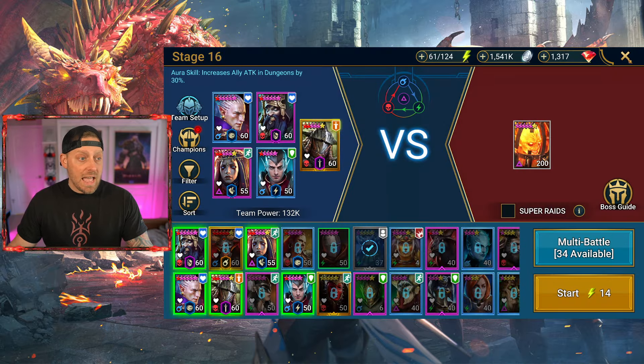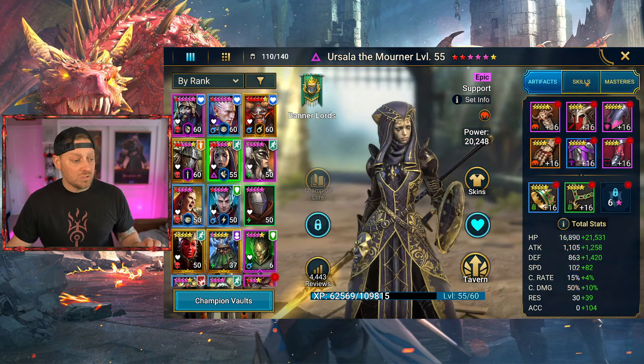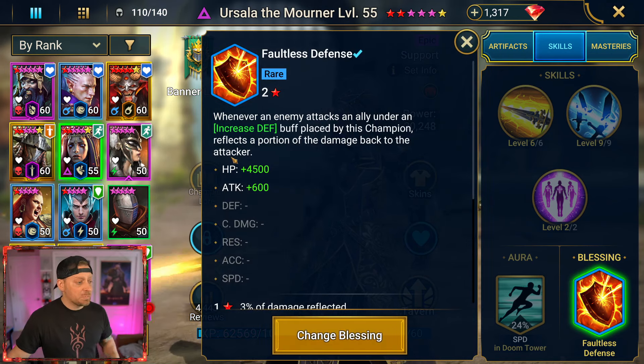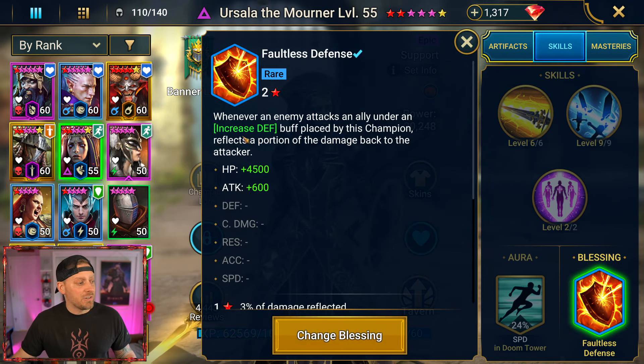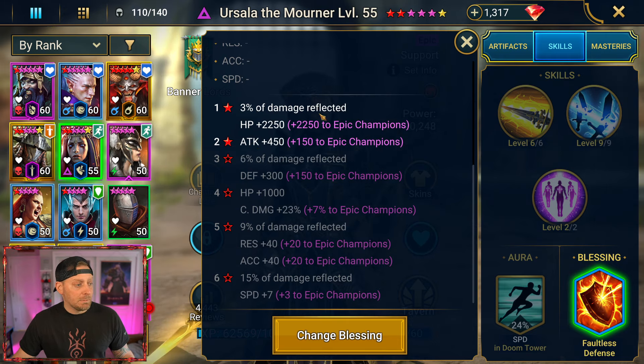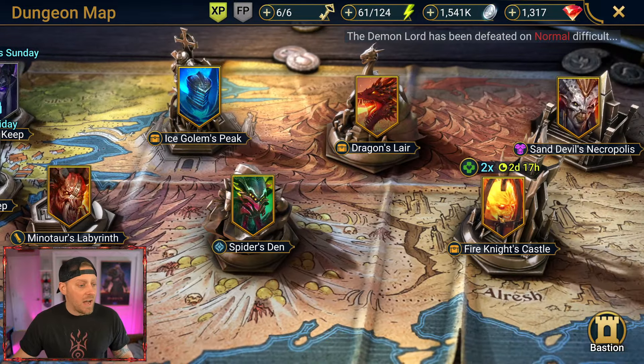We had to change Ursula's Blessing. She opens with Lance of Penitence, but look at the Blessing we put on her: Faultless Defense — level two, two-starred up. Whenever an enemy attacks an ally under an increased defense buff placed by this champion, it reflects 3% of the damage back to the attacker. That reflected damage gets extra strikes on the Fire Knight shield. I just won three in a row on stage 16 with that team — it was not working until her Blessing was changed. Let's go watch this in action.